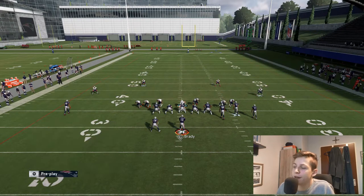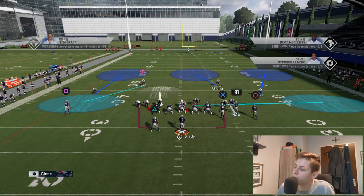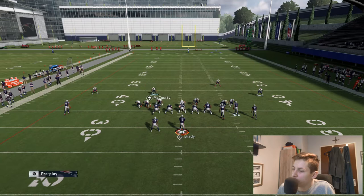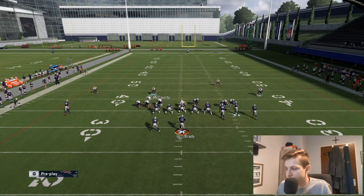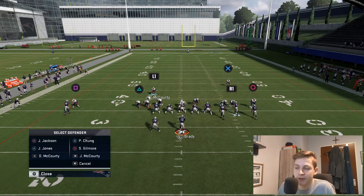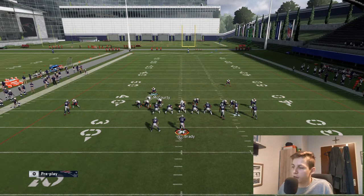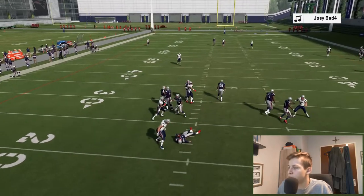I'm going to audible to Cover 3 and look at some coverage adjustments we can make. I would personally always man up McCourty on this receiver and put him out in a cloud flat. Then I would user Devin McCourty — he's pretty fast, so this should work. I personally like to press and put my guys in outside quarters: Triangle, Triangle, Square button, then right stick to the left; same Triangle, Triangle, Circle, right stick to the left. The only thing you need to be afraid of is a Cover 3 beater, so just make sure to sprint back there.